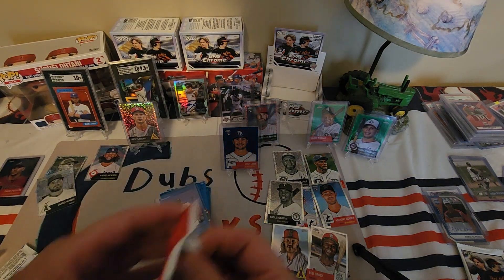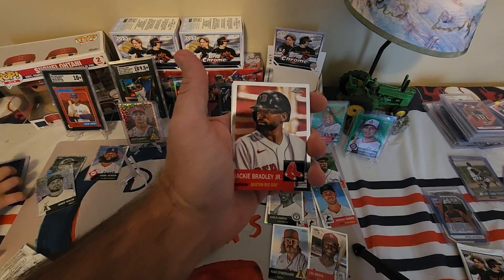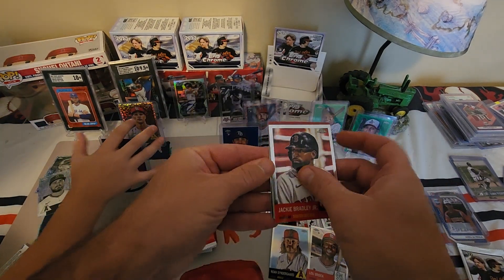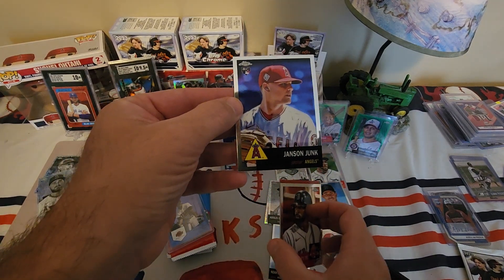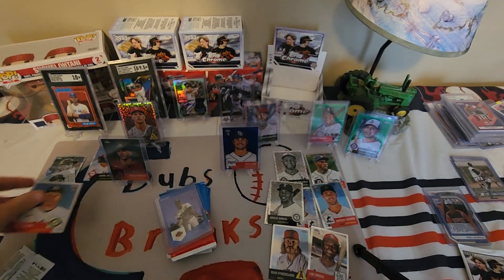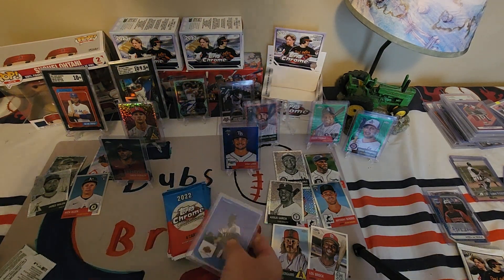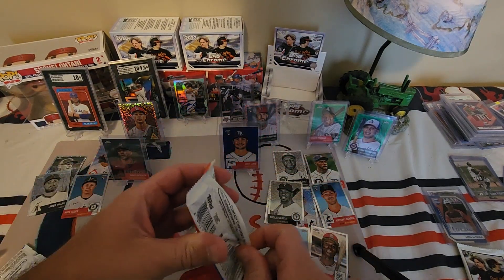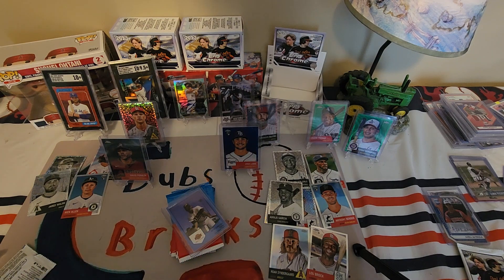Jack Flaherty — those are sharp looking cards. I like the 1953 Topps design, one of the reasons I decided to get this. Gladder Day. There's our guy right there — Jansen Junk! Nick Allen on the refractor. We're sending that to Chad — if you're watching this, Jansen Junk is going in your pile.